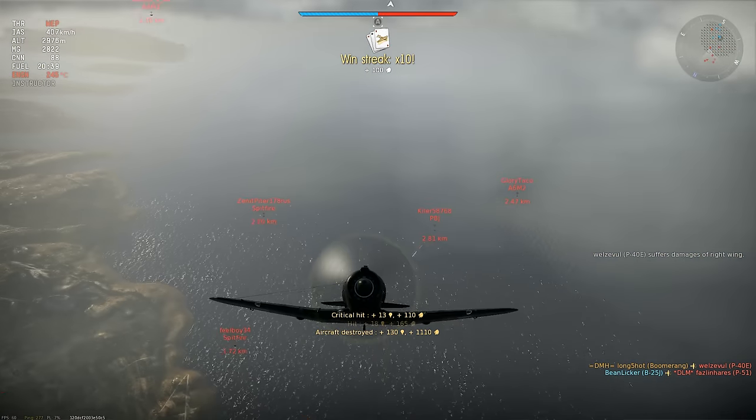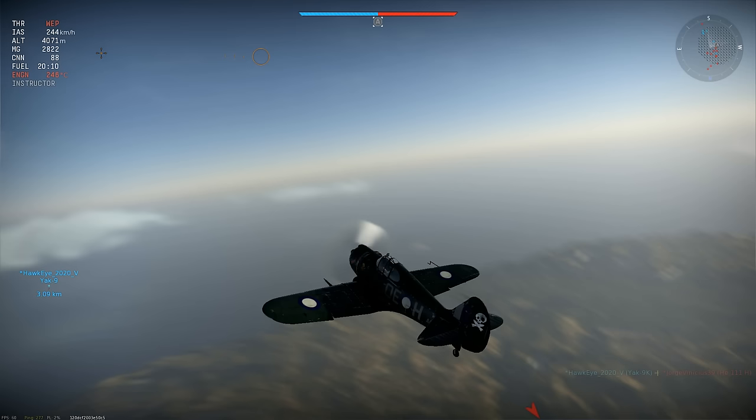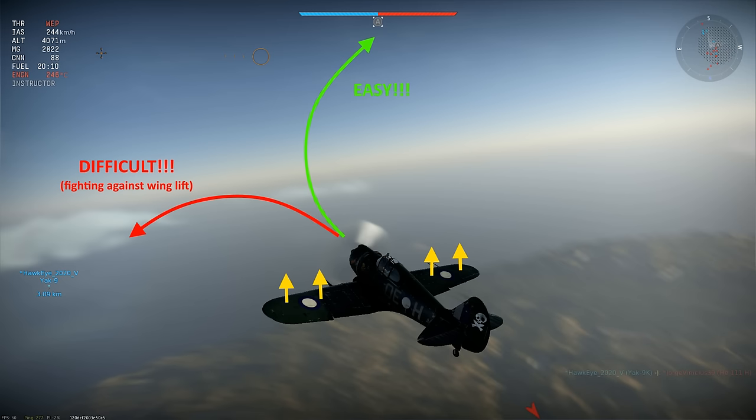Next, there's the angle of your own plane to consider when getting ready to take a shot. Planes have wings and those wings generate lift, so planes will be more responsive when you pitch up than when you pitch down. As a general rule, you want to roll your plane so you can pitch up in order to track a target and avoid a situation where you have to pitch down to get a firing solution.